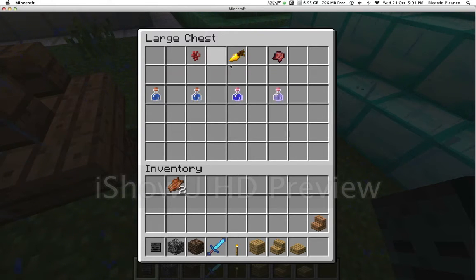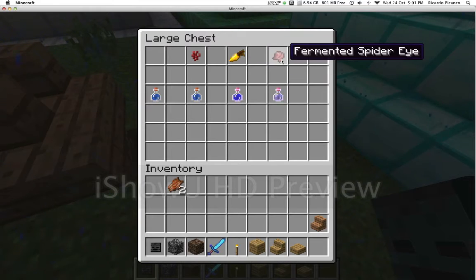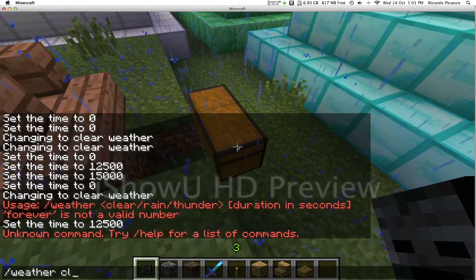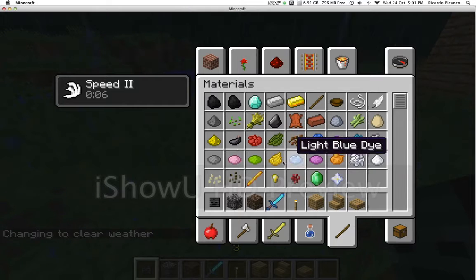Let's see — this is how you make potions. You start with an awkward potion, and here's the potion of night vision. That's the main reason I actually made it night.